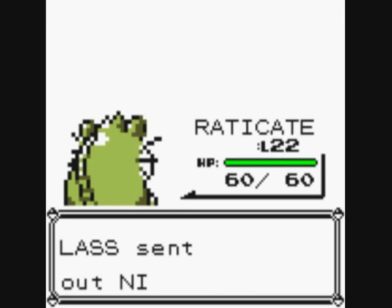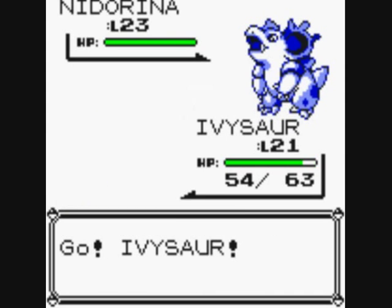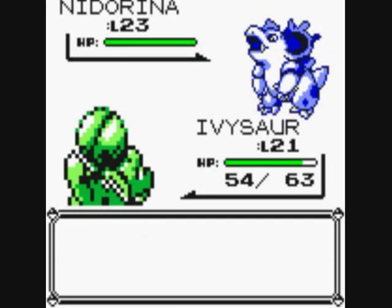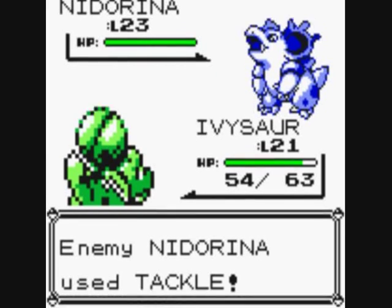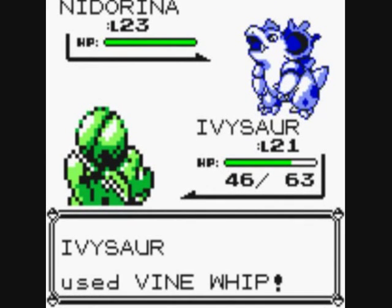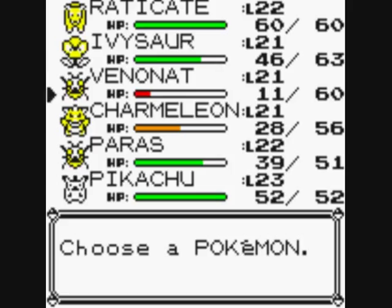Let's get out Ivysaur. If Nidorina knows Double Kick, it won't be effective against Ivysaur. That Poison type is annoying though.